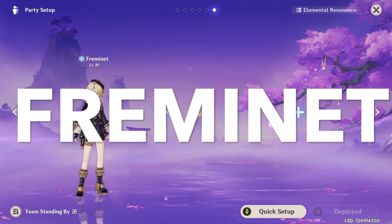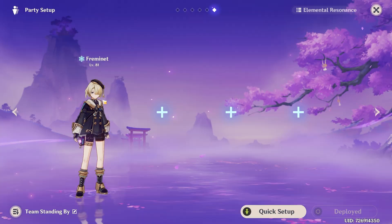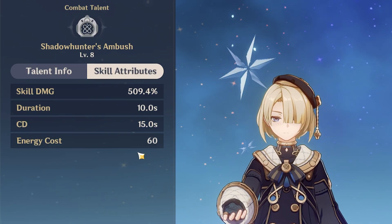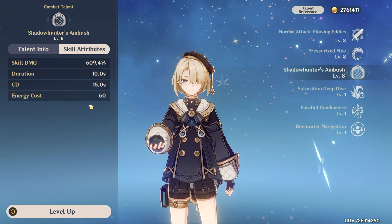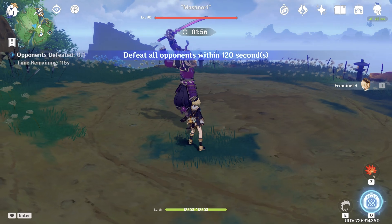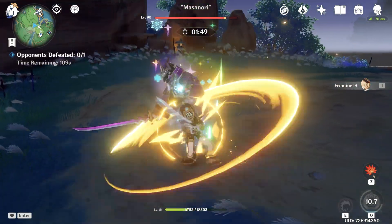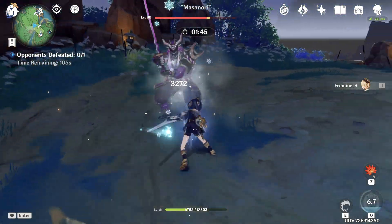Solo Fremenet — let's go with damage testing, starting with solo Fremenet. His main source of damage is his skill with a 389% multiplier at level 8. We will test not only his damage but his energy needs — we'll see how much energy we recover per rotation. Using Fremenet's skill, Fremenet's burst, starting normal attacks. And how much? 21,000. Another skill — 21,000 again.